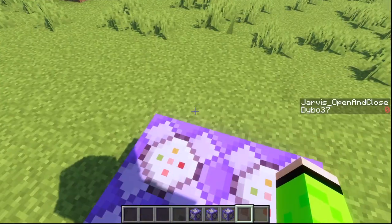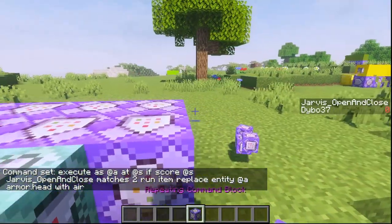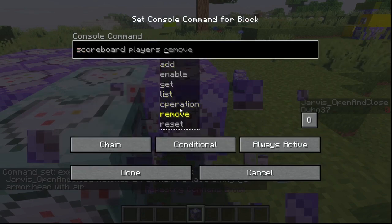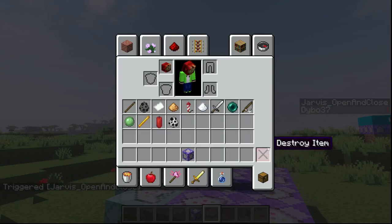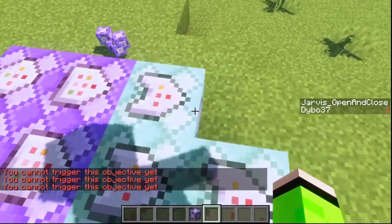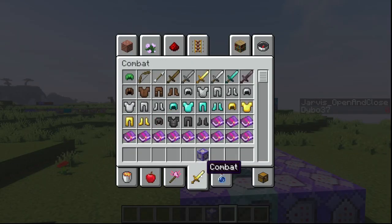I'll copy that block: if it matches two, run item replace entity at-a armor.head with air, removing the helmet. Set both to always active. Now if I do slash trigger Jarvis_open_and_close it goes to one — like putting the helmet on — and then close triggers a second block that sets it to two, which resets to zero so it's no longer trying to make the head air.